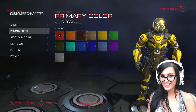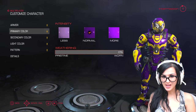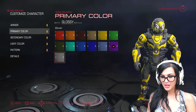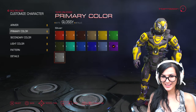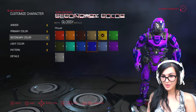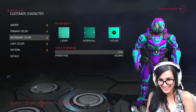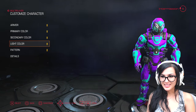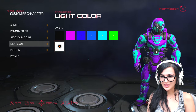You can also customize your character and there are so many colors you can pick from. Let's make him purple this time — more purple, even more purple, make him neon. For the secondary color you can make him all purple or blue. He is a walking nightclub! I'll just leave the light color white.